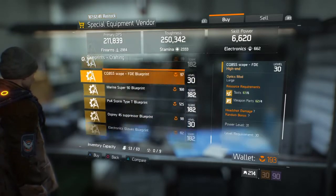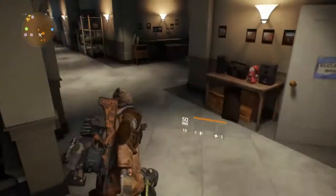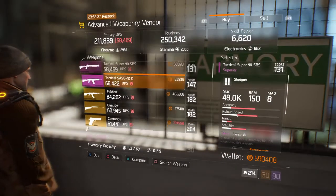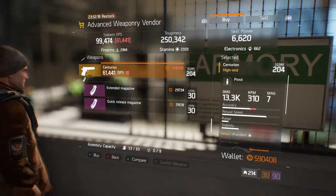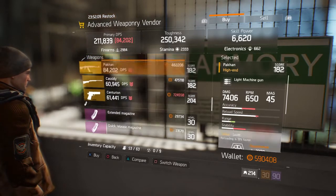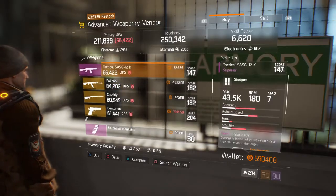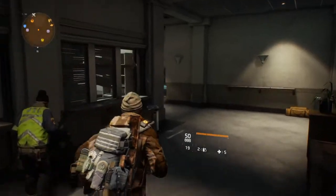Moving downstairs to the advanced weaponry vendor since reset — he has the Packing again, Cassidy, and Centurion. That's what he had before, so no changes. I'm going to get the Centurion probably tonight; I'm a little short at 590,000 and I need 724,000. It's a little pricey but for the 204 gear score I'll definitely pick up that pistol. I already got the Packing, don't really care about the Cassidy — I'll get it eventually. That's it for the advanced weaponry vendor.